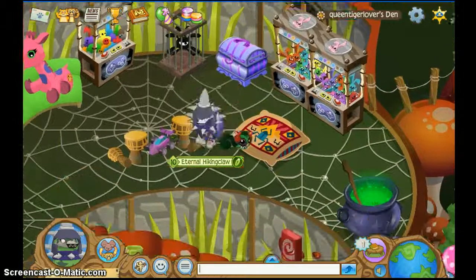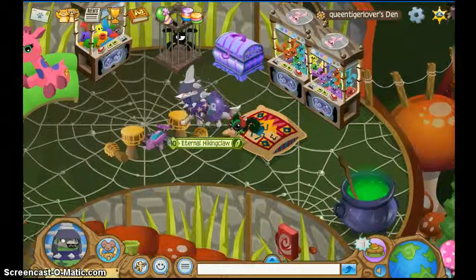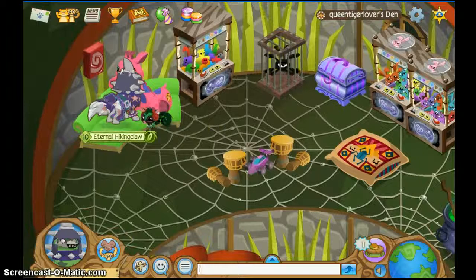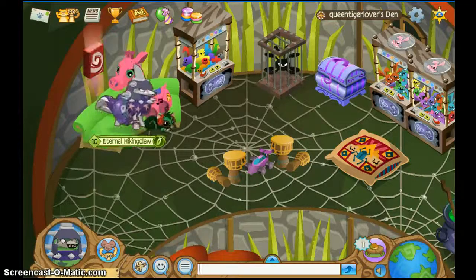Two bunny claws as I said. A pillow. Some games. And then the fancy chest to put your stuff on. Then you can turn this fluffy on. There's my mouse — you can turn it on like that and stuff.